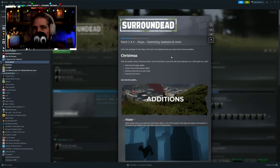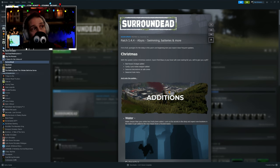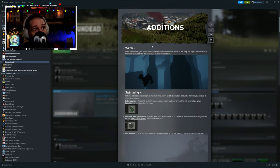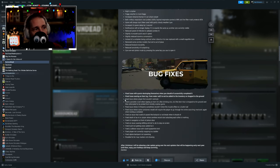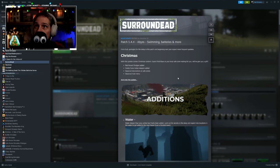Hello, Michael here from Star Streams, back with another video. Today we're looking at a hidden little gem of a game, one of my favorites on Steam — it's called Surround Dead. They've dropped patch 1.44 as of the 23rd of December 2023, so there's some Christmas stuff, but they've also added water deeper than your ankles, meaning you can now go underwater and explore underwater towns.